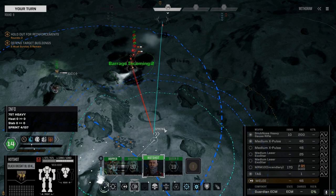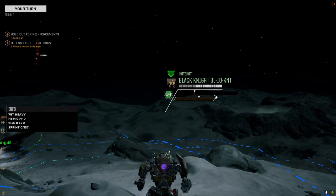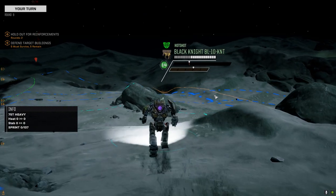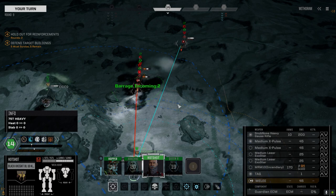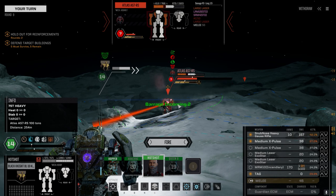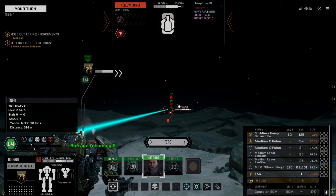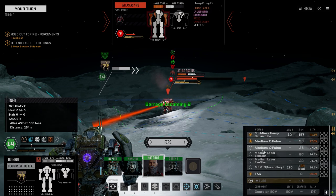We want a good chance to hit this Atlas but the Clint is blocking him — nice move on the Clint's part. If I miss the Atlas I could hit the Clint, that would be it for him. 73% on the Clint, 42% on this guy. He's down to LRM15 and SRM4 — I could one-shot destroy the Clint but I want Atlas parts, so we're going after the Atlas.